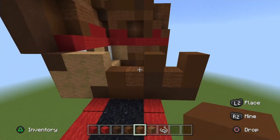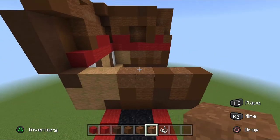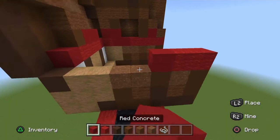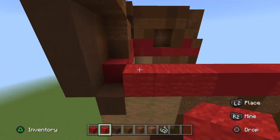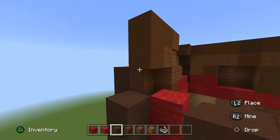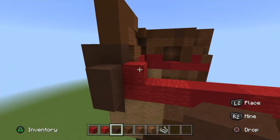On top of the brown terracotta place a brown concrete. Fill these three gaps with brown powder. On the far right side place two red wool, then two red concrete, then three red wool. On the far left red wool go up one. On the far left side pop out two brown terracotta and go in one brown terracotta.